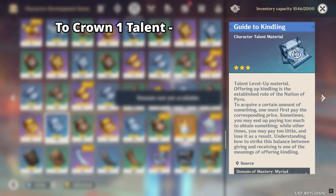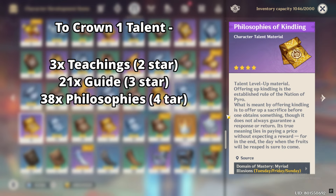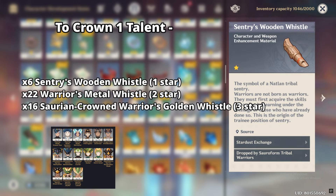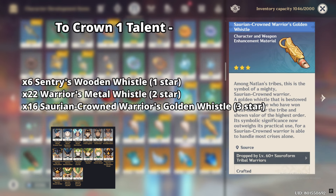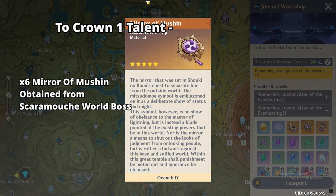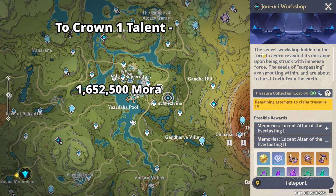To crown a single talent, you will need 3 Teachings of Kindling, 21 Guide to Kindling, 38 Philosophies of Kindling, 6 Sentries Wooden Whistle, 22 Warrior's Metal Whistle, 31 Saurayne Crowned Golden Whistle, 6 Mirror of Mushin, and 1.6 Million Mora.